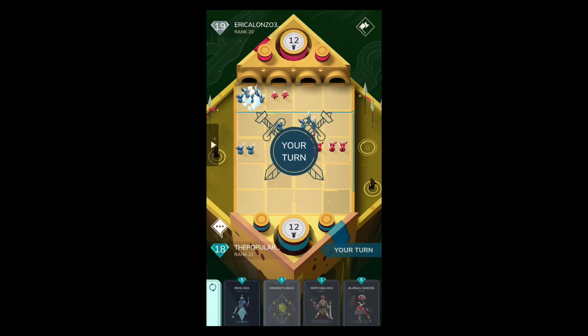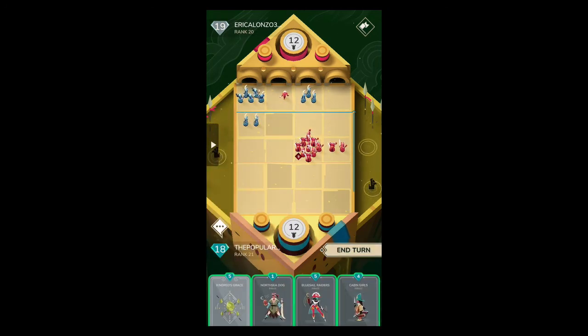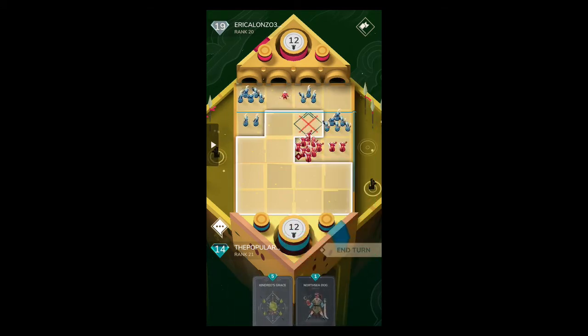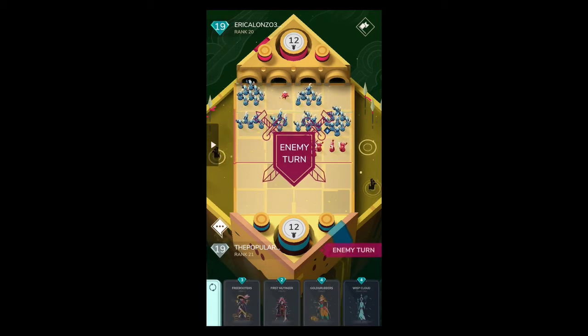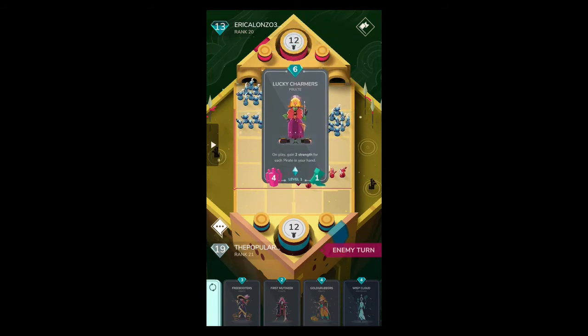If we manage to survive this round, that pirate is still alive as a rebound point. He's used almost all of his cards — I think he has one or two left in hand. This is actually really good — we can make a giant Kindred's Grace combo right here. We're going to replace Rimelings since we have enough mana, and we'll just replace and hope for more pirates. We did get more pirates, so now we're literally just going to spawn pirates — pirates, pirates, pirates — and then Kindred's Grace all of them. There's no way he can get rid of all these guys up top — absolutely no way.